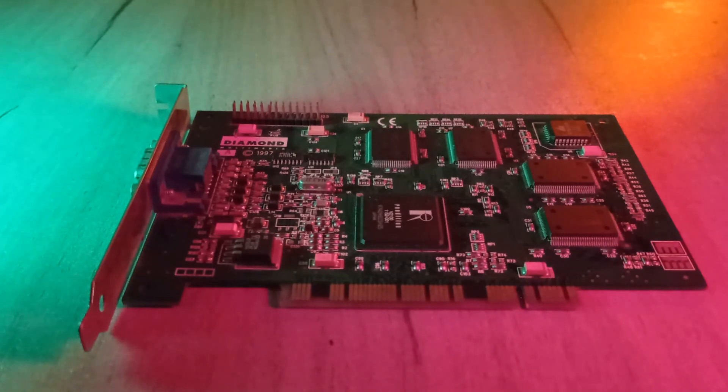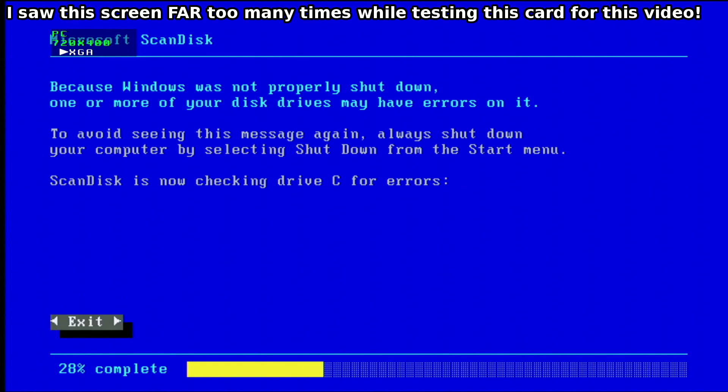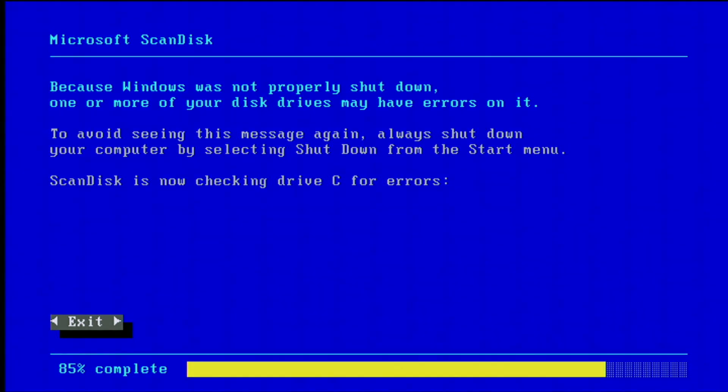However, even when the DMA was working, it wasn't all that great, as any improper write to the wrong area in memory would result in a system lockup, necessitating a hard reboot. It wouldn't have been so bad if this was a rare occurrence, but it tended to happen pretty often, which was frustrating to say the least.